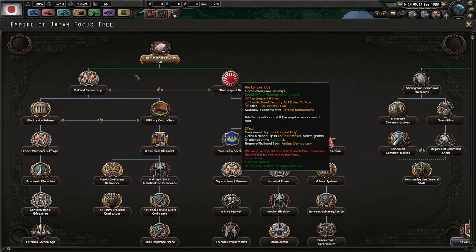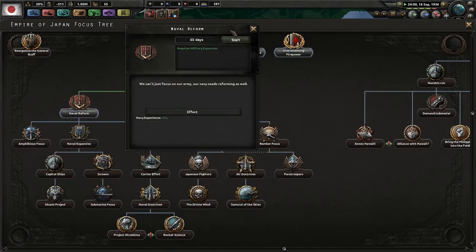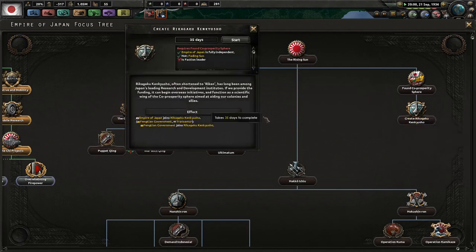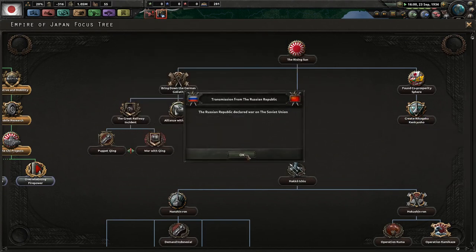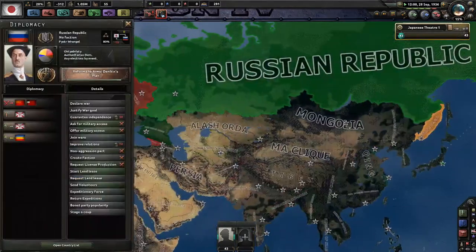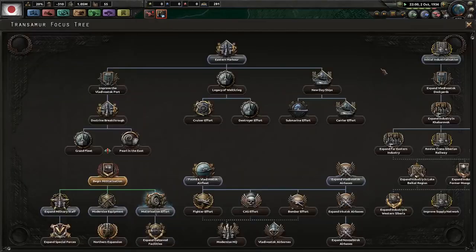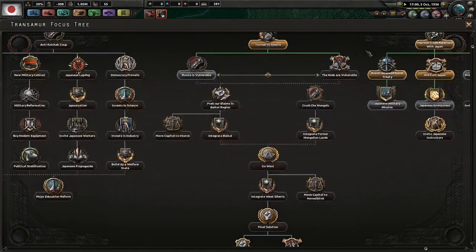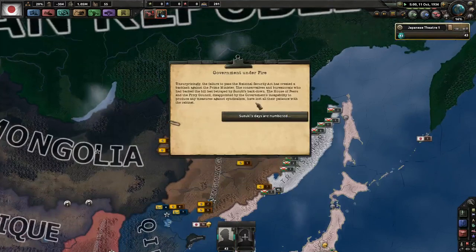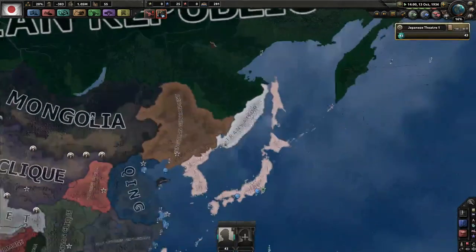Note that once you've completed the National Security Act, you cannot take either political path yet — that won't be until December. In the meantime, let's go get some naval dockyards. After you create the Co-Prosperity Sphere, you can create your version of a Scientific Council so members can share technologies. The second Russian Civil War has happened with Wrangel in charge — usually it's Kornilov that sets it off. Transomir is now in a fantastic position, and we've got Turmoil in Siberia.